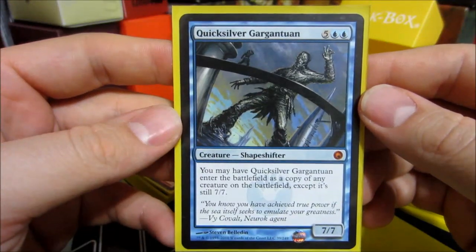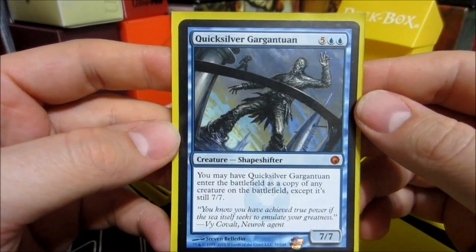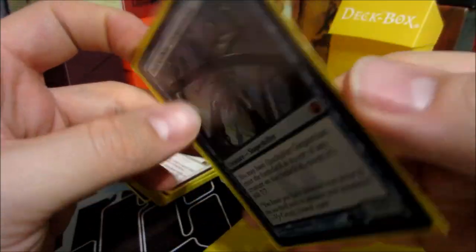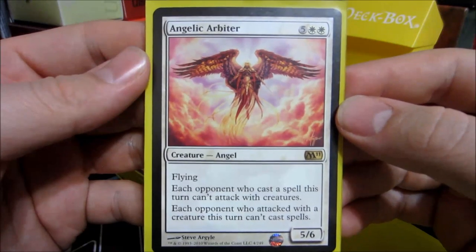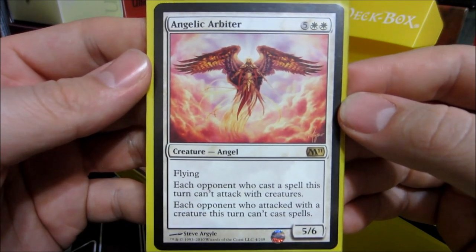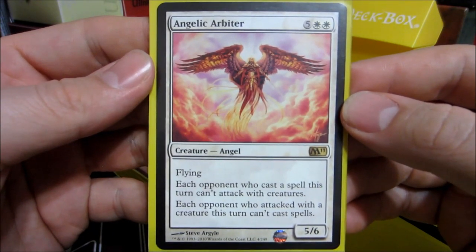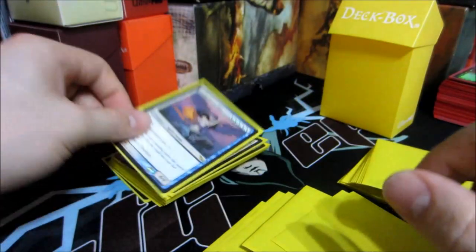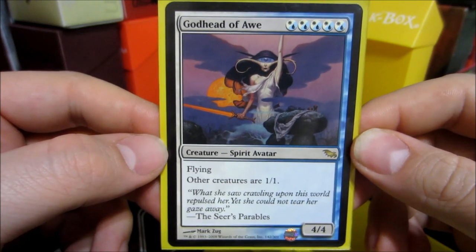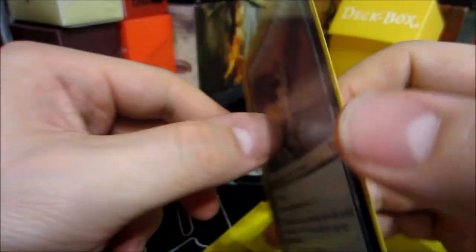Same with Quicksilver Gargantuan — it's a 7/7 for two blue and five colorless. When it enters the battlefield, it's a copy of any creature on the battlefield, except it's a 7/7. Angelic Arbiter — five colorless and two white for a 5/6, flying. Each opponent who casts a spell this turn can't attack with creatures, and each opponent who attacks with a creature this turn can't cast spells. And then Godhead of Awe — it's a hybrid white-blue casting cost for a 4/4 flying, and other creatures become 1/1s. So if they've got big creatures, you can limit them.